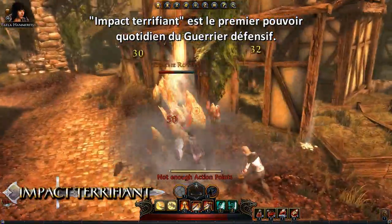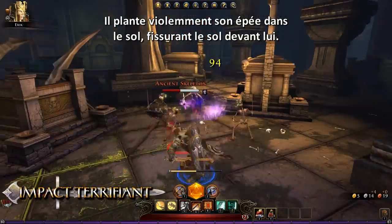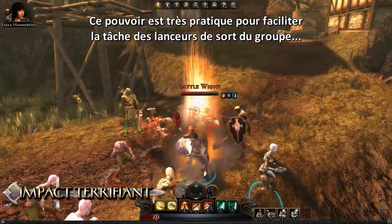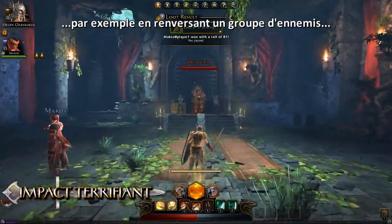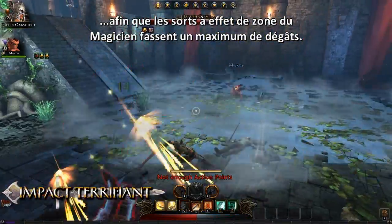Terrifying Impact is the first daily power that a Guardian Fighter can access. The fighter slams his sword into the ground, creating a massive fissure that ripples forward. This powerful ability is also a great way to set up the casters in a party. For example, knocking down a group of enemies with Terrifying Impact will ensure that a wizard's Area of Effect spell does maximum damage.